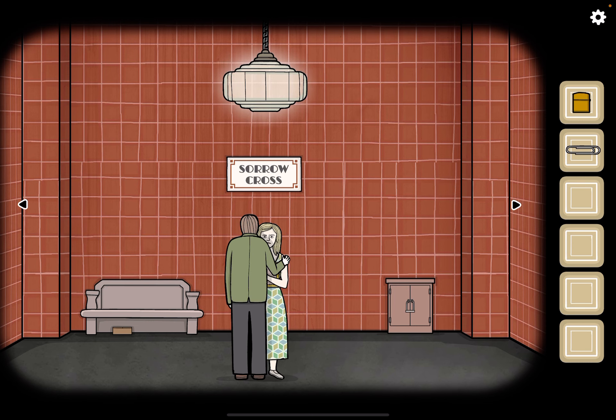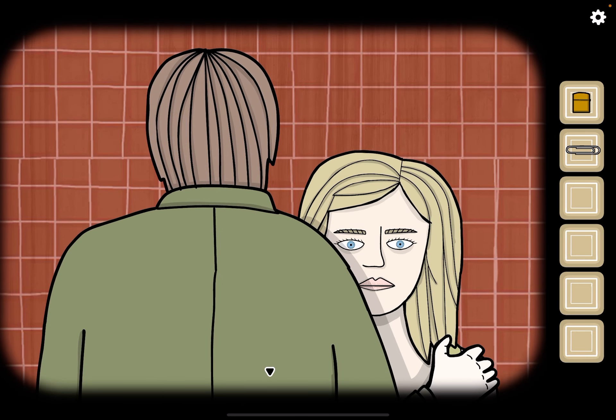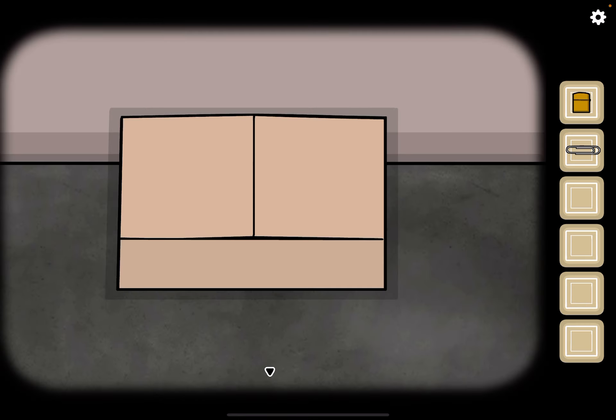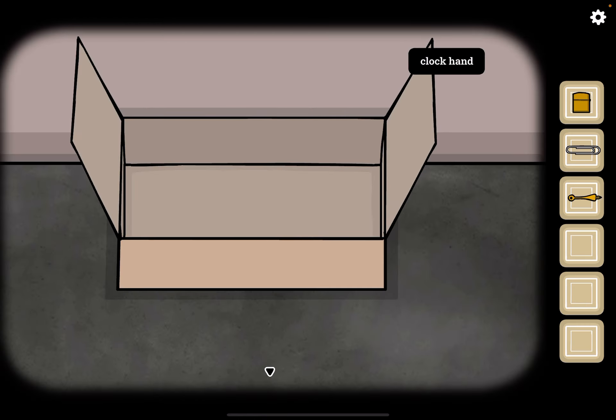Alright, first let's talk to Laura. You have to go. We both need to follow our own path. Please leave me behind. Your train leaves at 4. Okay, let's open this box here under the bench and grab the clock hand.